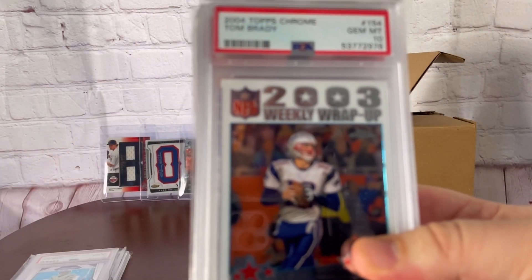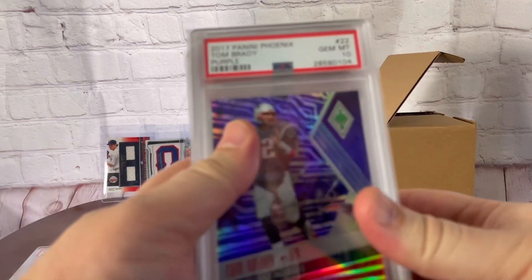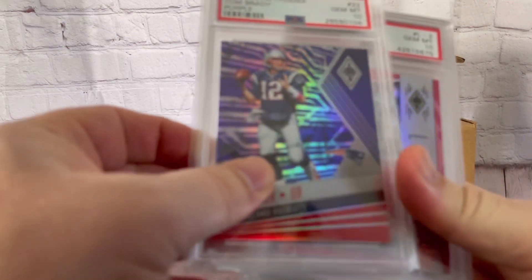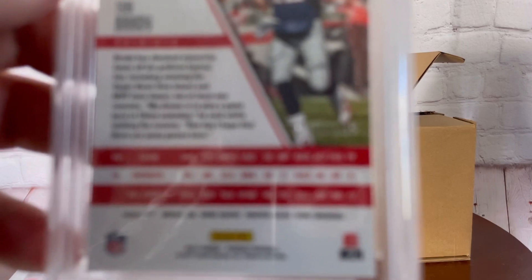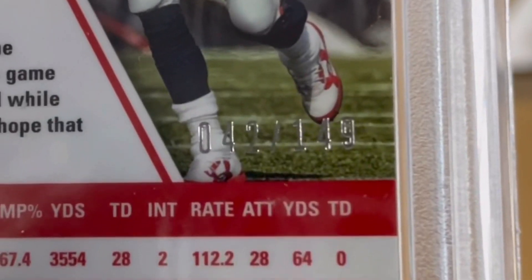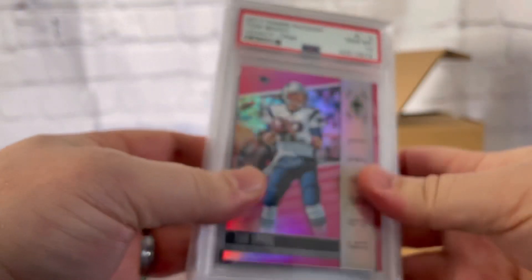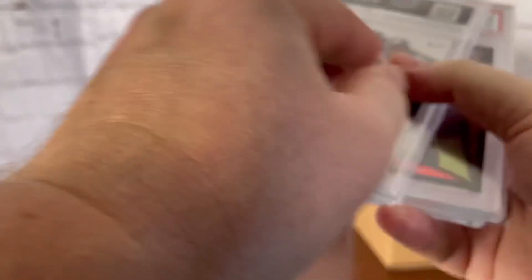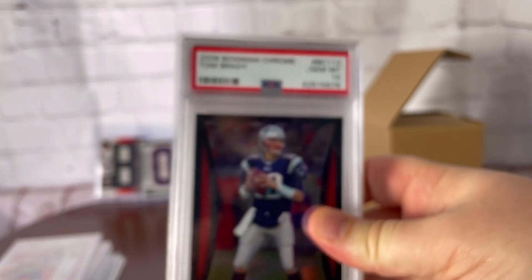Next, an early 2004 Topps Chrome — this was an insert from the 2003 weekly wrap-up. Then two cards from 2017 Phoenix. I was collecting that set for a while. This one is numbered out of 149 — that's the purple version — nice refractor finish. And another 2017 Phoenix numbered out of 199. I am a big fan of pink cards — baseball, football, whatever. Both are PSA 10s. He's getting the 149 and the 199.